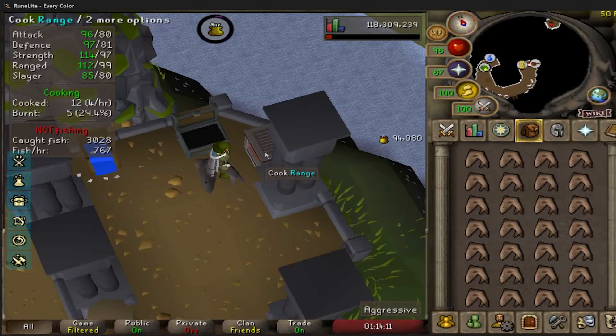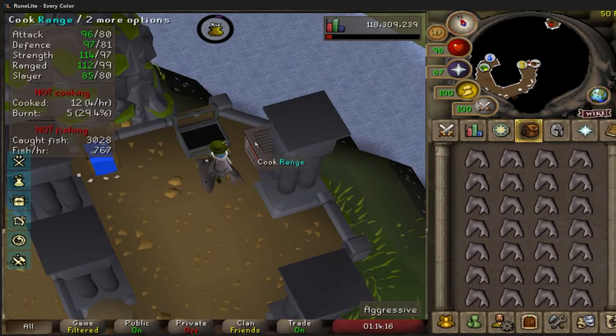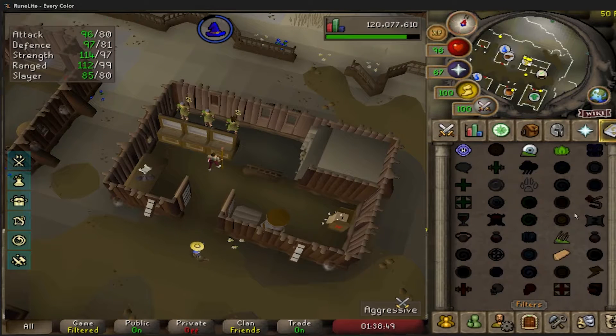Imagine not picking production master and not getting these 94k drops. And here is 95 cooking. Imagine picking production master and it not producing everything.